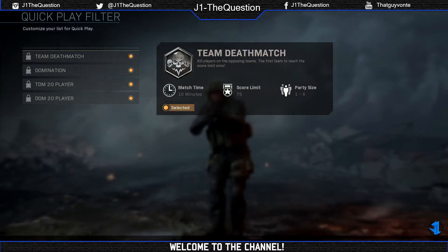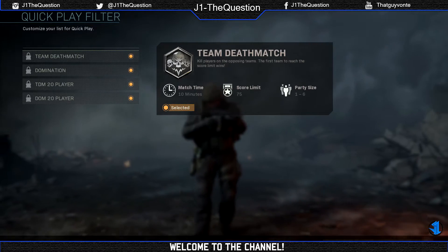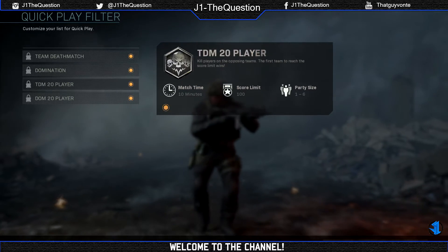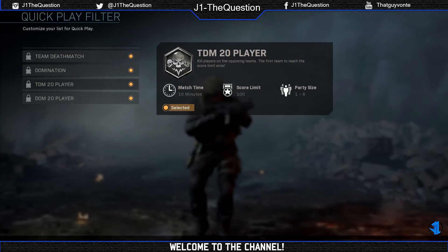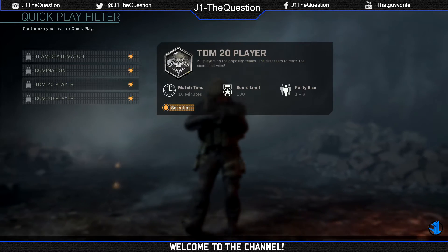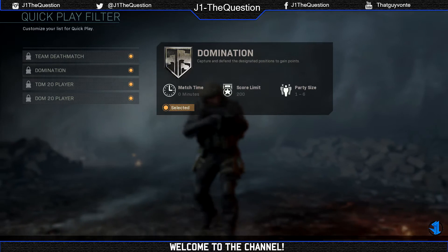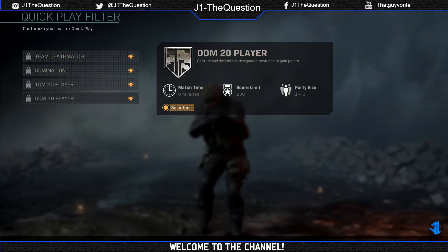What I really want to talk to you guys about is the quick play filter that's going to be added during beta weekend. Right now I tried to use it and dug a little deeper, and turns out you can't really do anything with it right now. But if you notice, right next to the quick play is a little filter that allows you to change the rotations of the game mode — so if you don't want to play like Dom, or the TDM 10v10 or 20v20, you can turn them off.